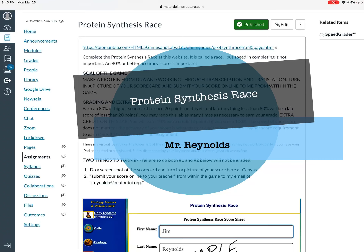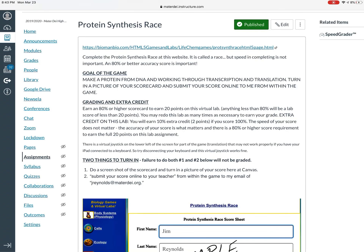In this assignment, you are going to play a game of making proteins starting with DNA. The goal is to make a protein from DNA by working through the two-step process called transcription and translation. You're going to turn in your scorecard because this is a game, and you'll also submit your online score from within the game itself. This is an excellent opportunity to see the process in action — moving the pieces around gives you a better appreciation for what your body goes through in every one of your cells to make proteins.